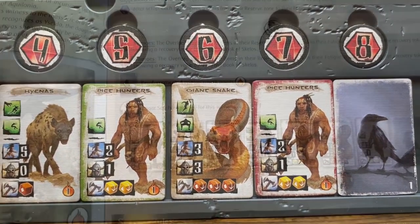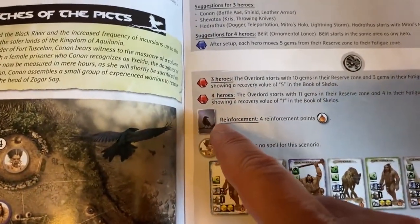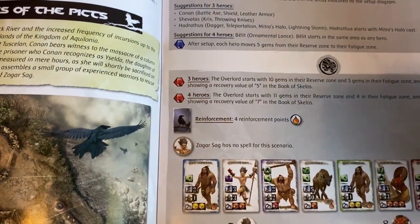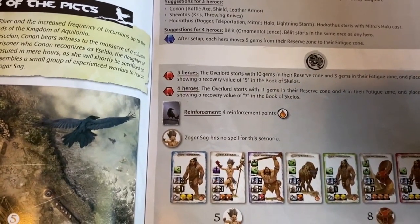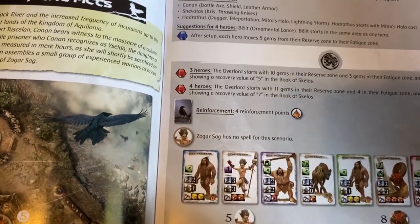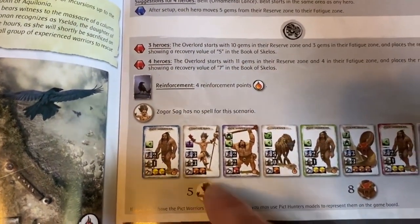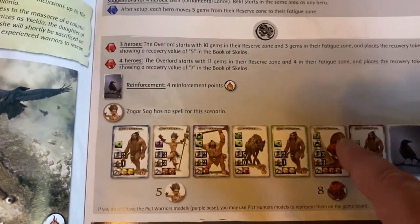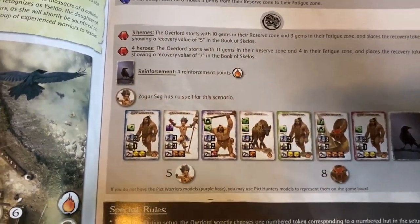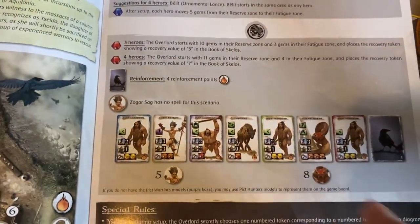The event tile is used to bring in reinforcements — we'll talk more about that during gameplay. In this scenario, Zogar Sag has no spells. The life point values shown at the bottom of the tile are for Zogar Sag and the giant snake. Every other figure has just one life point.